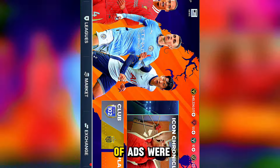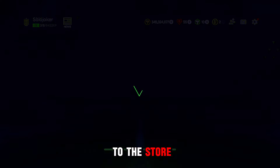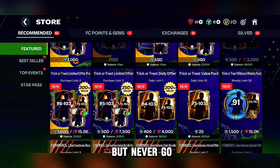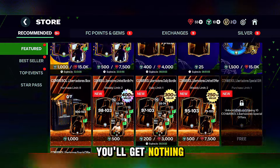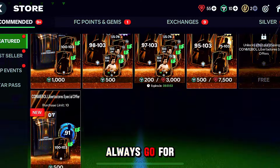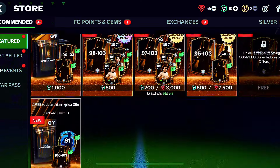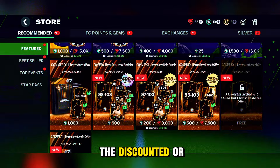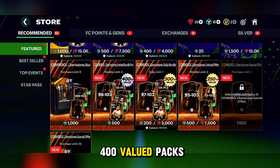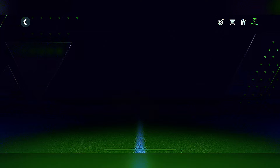I always thought these type of ads were a scam, but EAFC proved me wrong. Once you have enough gems, you can go to the store and try your luck and open packs. I recommend never going for the cheapest and lowest packs, because nine times out of ten you'll get nothing good. If you're wondering which packs to open, always go for the discounted or the 300 or 400 valued packs. I know some of y'all know these tips, but I'm trying to give you all the best options for free to play players.